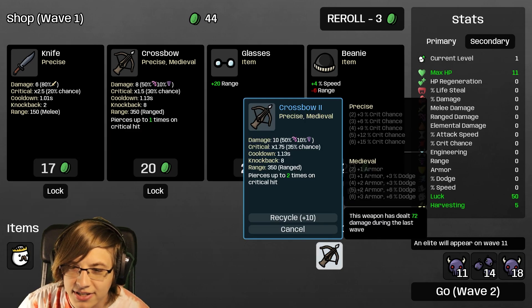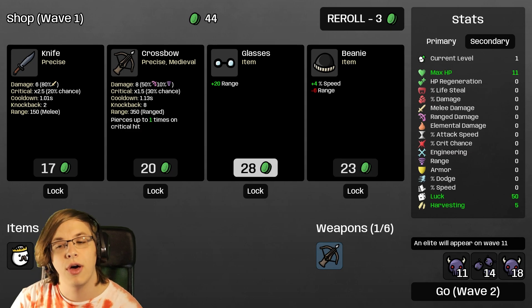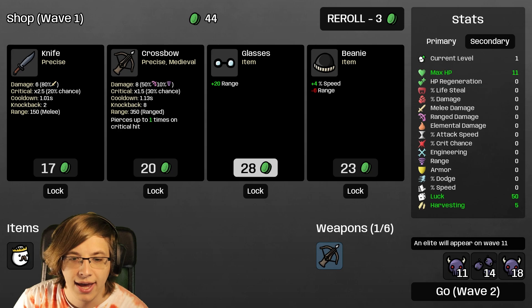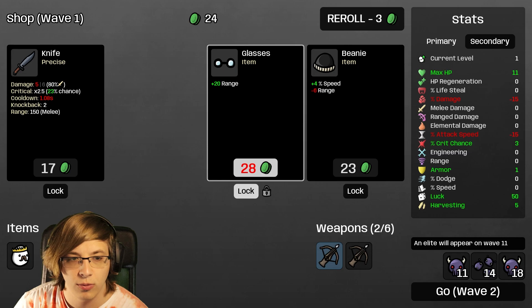Oh! We start with a tier two weapon - the crossbow is a tier two weapon! If so, this is actually the best way to start. It's based on range and you get extra damage for range. Let me go ahead and buy another crossbow to try to upgrade it.